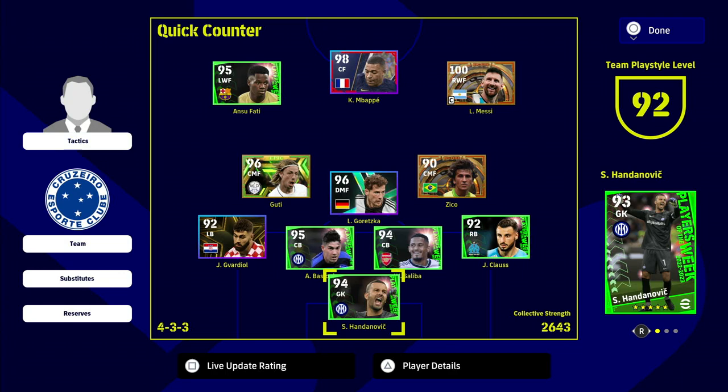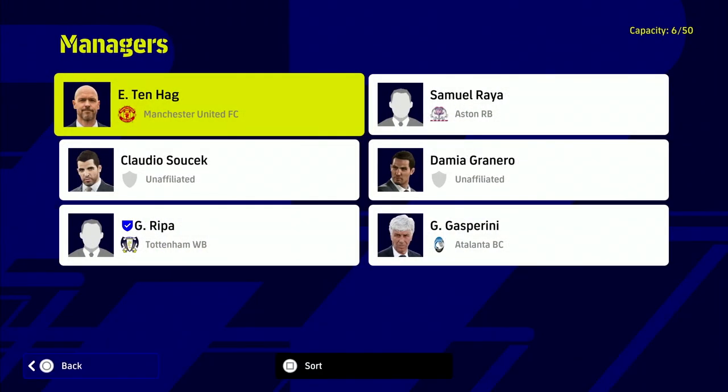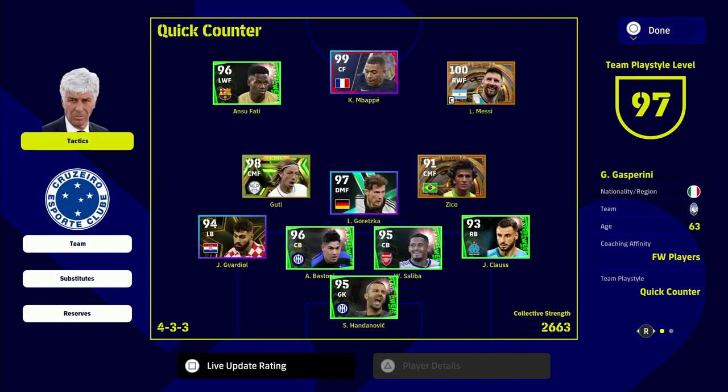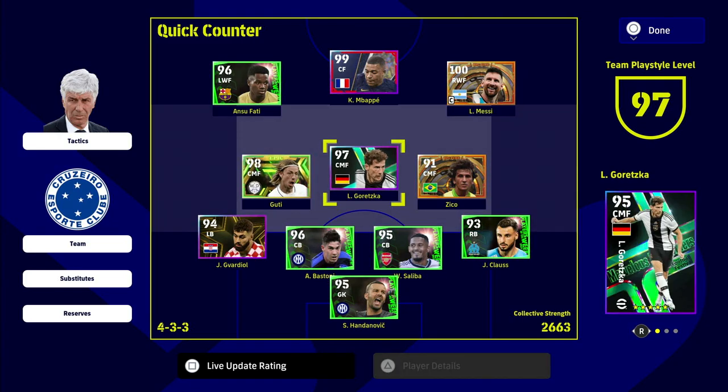Welcome back to the channel. A lot of people have been asking for this video, so here it is: a quick counter gameplay breakdown. I think this is probably the most overpowered tactic you can use. We're going to show you some tips and tricks and the best formation. As you can see, we're playing with quick counter and our team play style level has gone to 97, but we'll be fixing that up in just a few minutes along with our squad and starting 11.